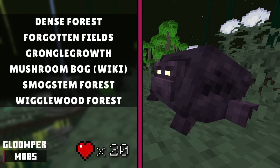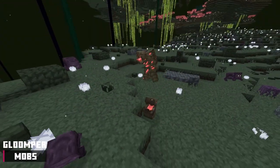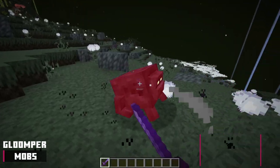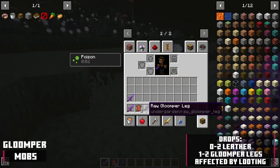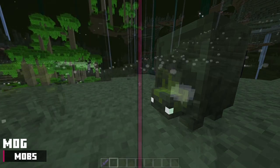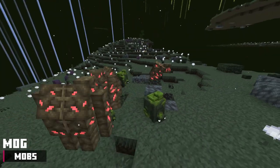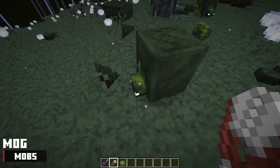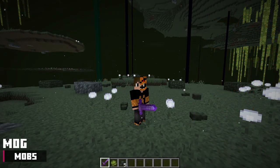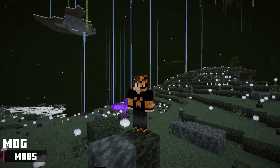The gloomper mob spawns in these biomes and has 20 health points. It follows a player holding a gloomgord, can be bred with it, runs away from rot spawn, and has a chance to create a poisonous cloud when attacked. It drops 0 to 2 leather and 1 to 2 gloomper legs, affected by looting. The mog mob spawns in these biomes and has 20 health points. It follows a player holding a depth rock pebble, can be bred with it, and rot spawn do not attack it because it looks like a big rock to them. It can be sheared for 1 to 2 mog moss. It drops 0 to 1 mog moss and 3 to 6 depth rock pebbles, affected by looting.